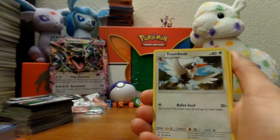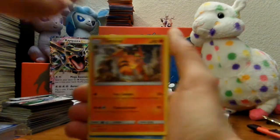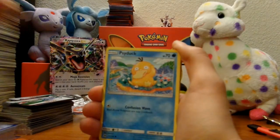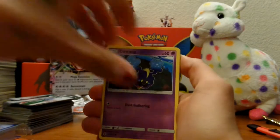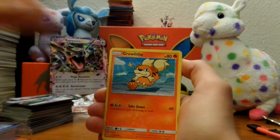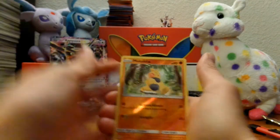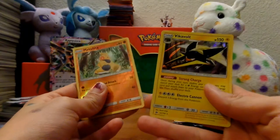Fighting Energy, Trumbeak, Potion, Torracat, Psyduck, Litten, Nebby, Rockruff, Growlithe. Reverse holographic is Makuhita, and for the rare — Vikavolt! Very nice.